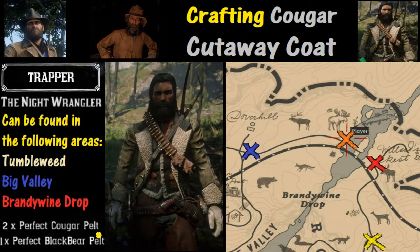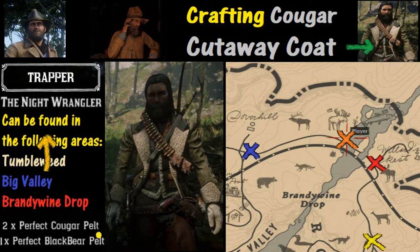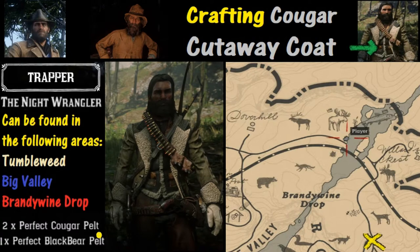From my experience I've found Cougars in the Tumbleweed area, Big Valley, and of course Brandywine Drop. For this example we are going to take a look at two examples from Brandywine Drop — two of the spawn points that are shown right here.